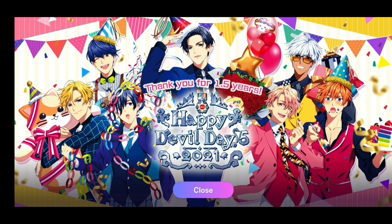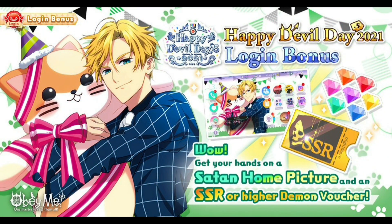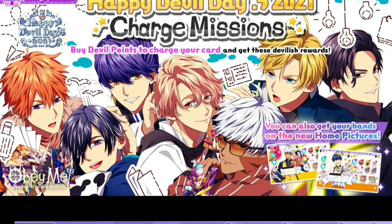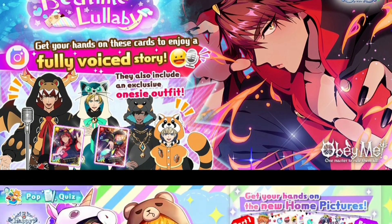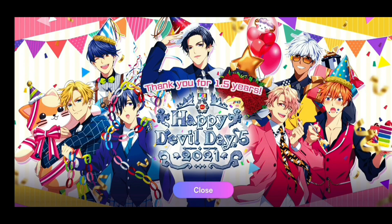There are 6 events for the Happy Devil Day 0.5 2021 celebration: the Happy Devil Day 0.5 2021 login bonus, the Happy Devil Day 0.5 2021 sale, the Happy Devil Day 0.5 2021 charge missions, Luke's pint-sized challenge missions, the special event Nightmare Bedtime Lullaby, and the special event Pop Quiz Toys Galore. From these events, there are many rewards including some special new rewards. Before I go over the details for each event, let's talk about what special rewards you can get.